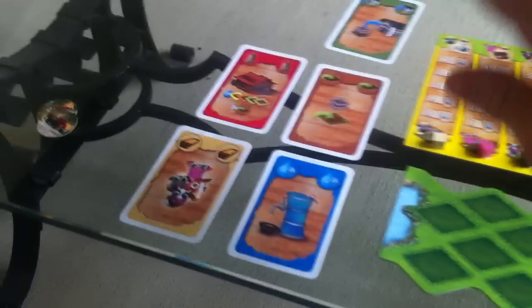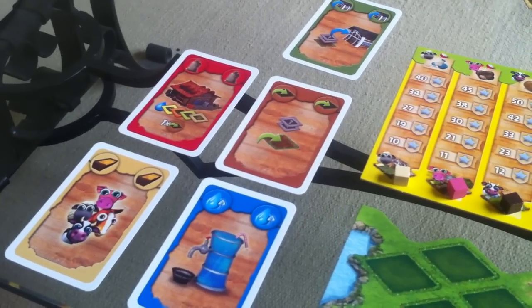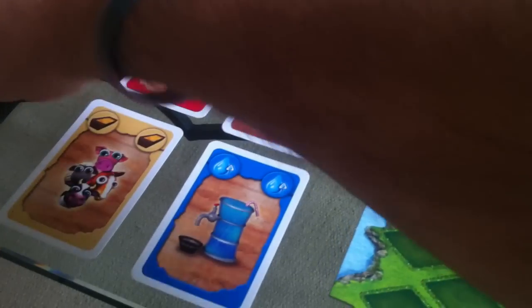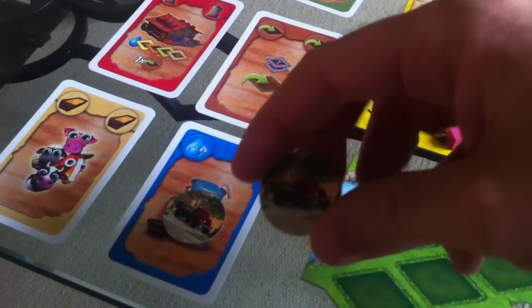Enough of the preamble, let's actually choose some actions. I'm going to hope Jen doesn't grab some water, so I'm just going to do water. By the way, these are chits from the single-player solo version of the game — I'm just using them as a marker for what I'm going to do so I don't forget.